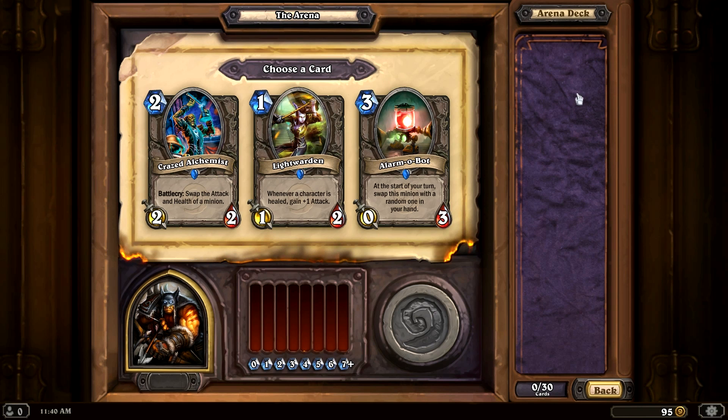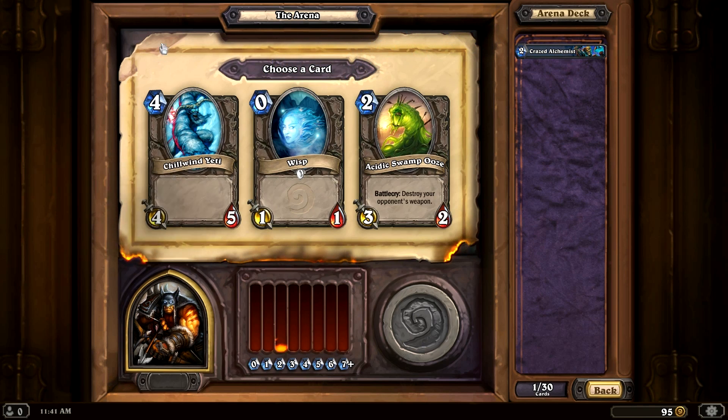Okay, so I'm thinking about this. You can never tell what cards are going to come up in the deck builder. We have Crazed Alchemist — swap the attack and health of a minion. This would be really great if we had Oasis Snapjaw. He has 2 attack and 4 health, only 4 mana to summon, and there are buffs you can give him. Crazed Alchemist seems like an interesting choice, but maybe not the best card to get out right away. The other option gains plus 1 attack whenever a character is healed — she's going to die in two seconds. I'm going to go with Crazed Alchemist. I think that gives us some interesting possibilities.